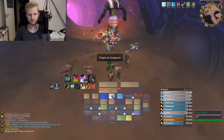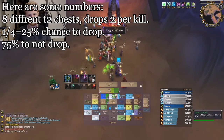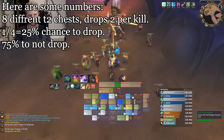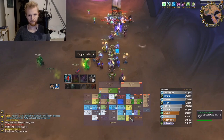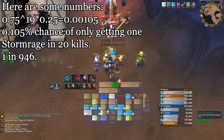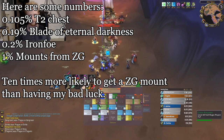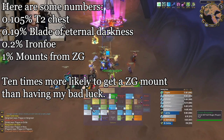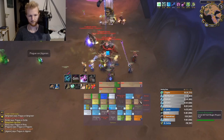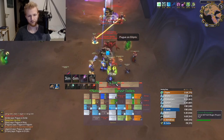Hi people. After 20 Nefarian kills we finally had a tier 2 druid chest drop and I could complete my Stormrage set. We haven't had a single Stormrage chest drop from Nefarian in 19 kills. Stormrage, together with all other tier 2 sets, were fully obtainable as phase 3 went live. However, despite clearing full BWL every reset and me being guaranteed the tier 2 pieces, I didn't get my full set until a few weeks into phase 5. That's some crazy RNG right there.